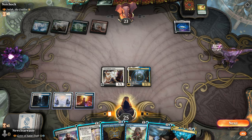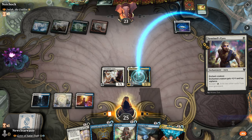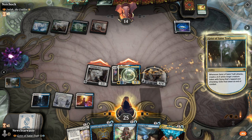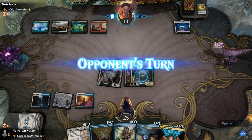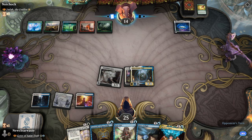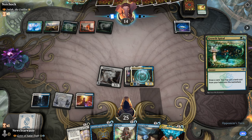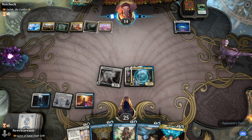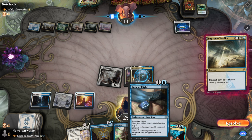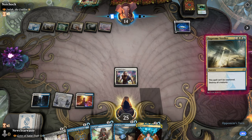They have Supreme Verdict — destroy all creatures. We can Memory Lapse that... oh, it can't be countered. Resolve. Well, they had it. They run a Wrath in their Legendary Matters deck, which is kind of surprising. We'll just do this to draw a card. We need to get to another land. At least we have a way to counter Jodah.